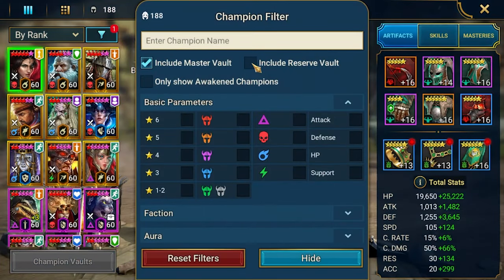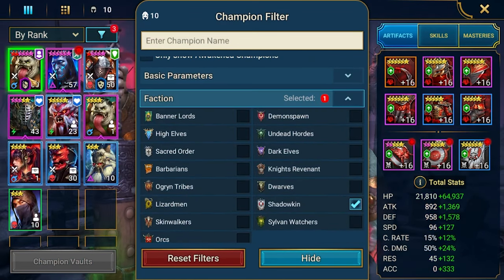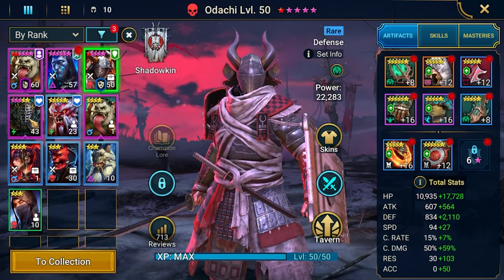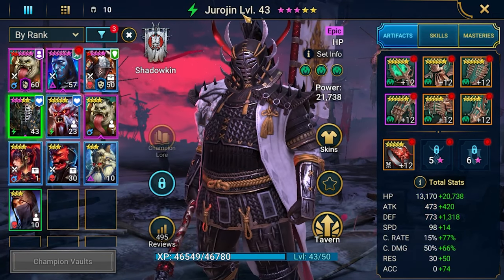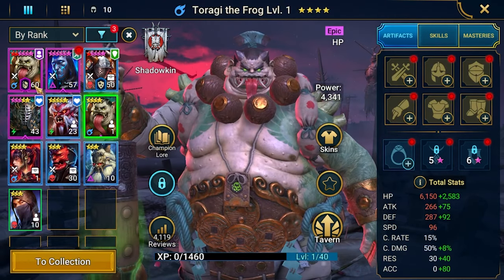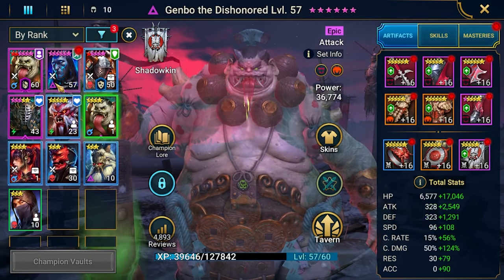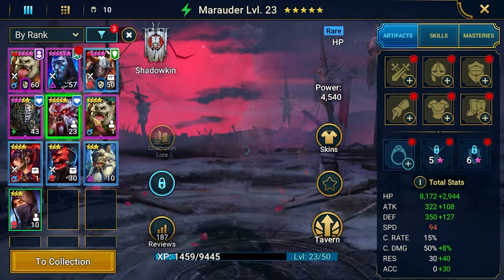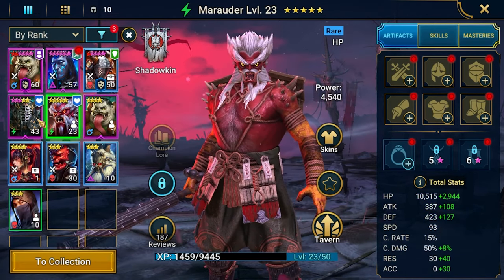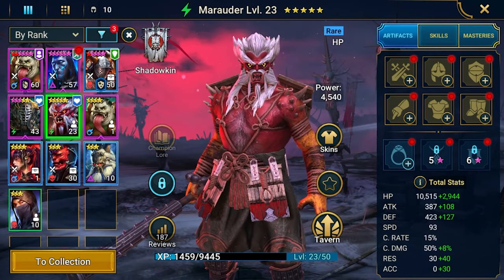Let's take a look quickly at my Shadowkin champs. I've got Toragi, Genbo, Odashi, Hiram Jurojin. And besides that I've got another copy of Toragi, which is hard to judge whether you'd want to build another copy of this champion. Adding Ninja here should be pretty fine, I hope.